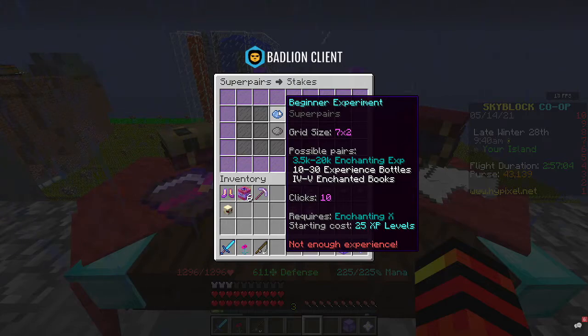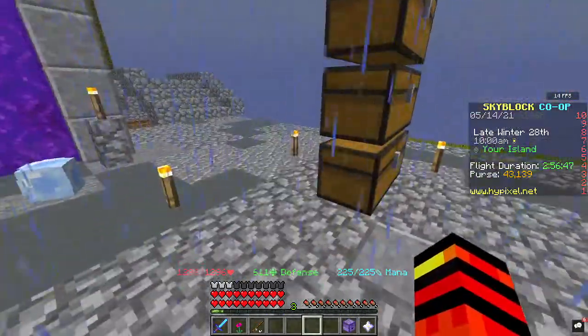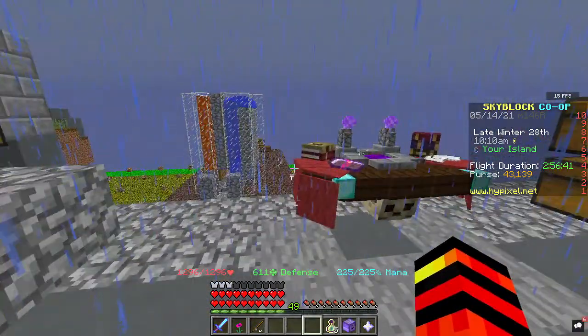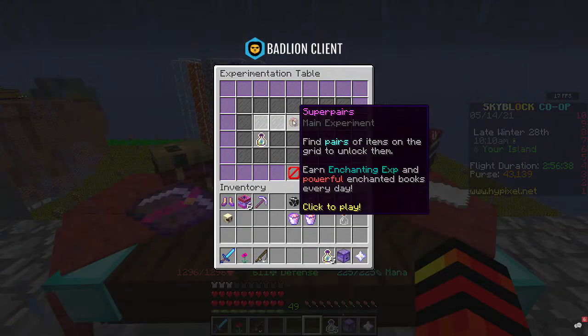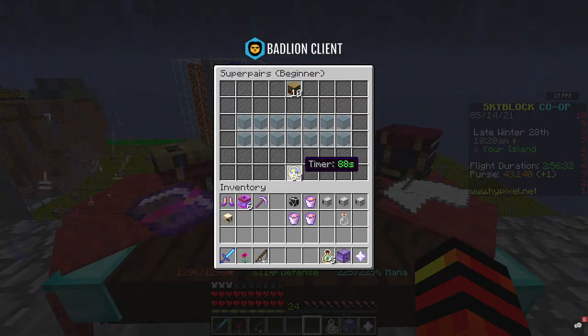So we're going to click on here. As you can see: enchanting XP, grid size 7 by 2, possible pairs worth 3 to 5k enchanting XP, and enchantment level 4 to 5 enchantment books. We get 10 clicks and it requires Enchanting level 10 — starting cost is 25 XP levels. Luckily with all our enchant grinding we have a lot of XP bottles, so we're going to smash these and jump into the game. We basically have to find pairs — we click a tile to reveal it and then find its match. We've got 60 seconds to find as many pairs as possible.